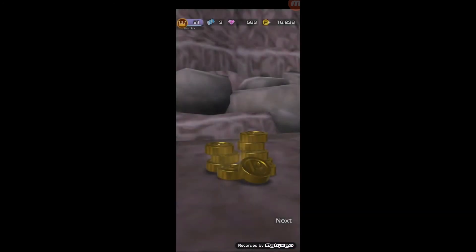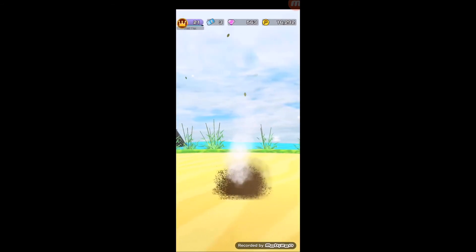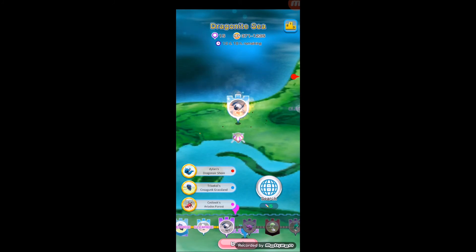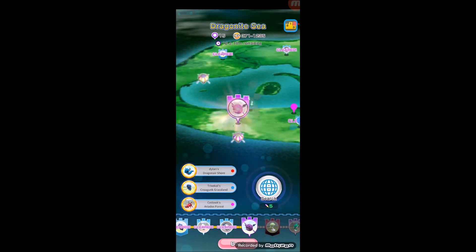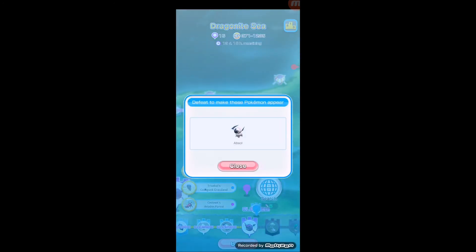Absol has three weaknesses: fighting, bug, or fairy. There are no fighting or fairy gears yet — well, fairy has gears but it's the new one so I don't have many upgrade kits. Bug I have heaps of from the first map, the Charizard Sea, so that's why we chose bug. I just had to keep farming Spinarak and Ariados in the shore or cave area to get there.